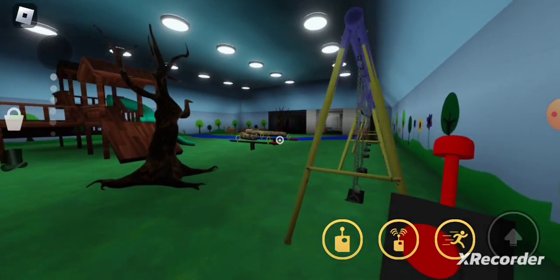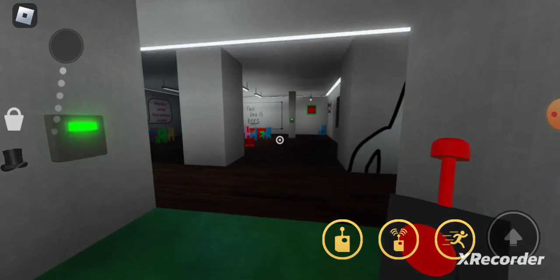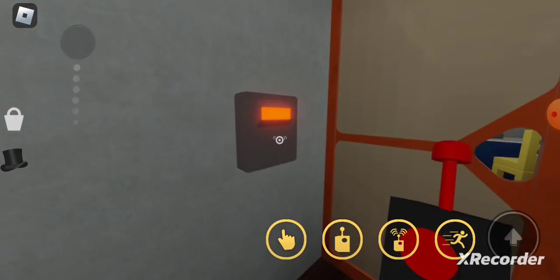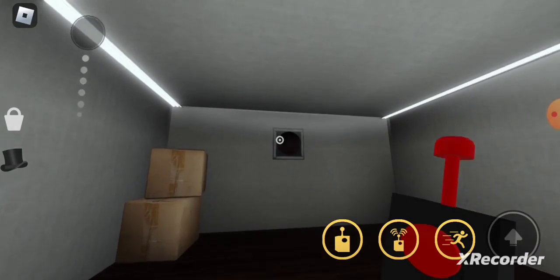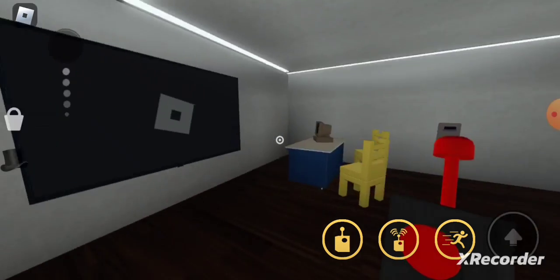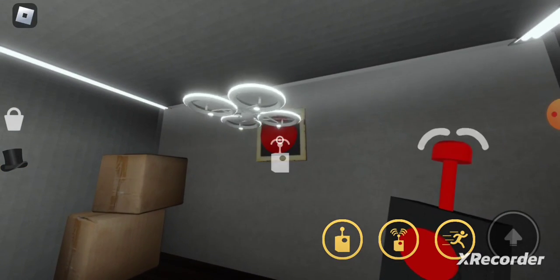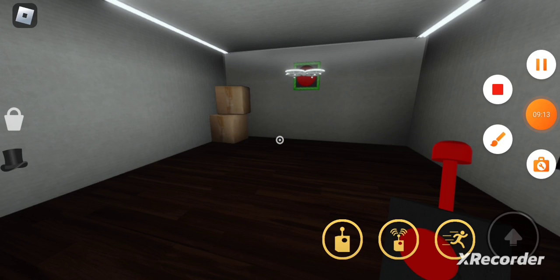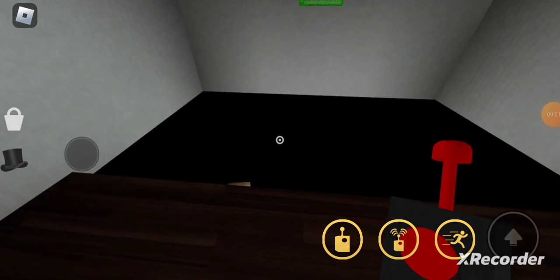We did it! Now where do we go — this way, pretty sure. We have the orange keycard. Can we hear anything? There's a button. That works! Boom. Anything gonna happen? Something — oh, that's gone. I had to press this button.